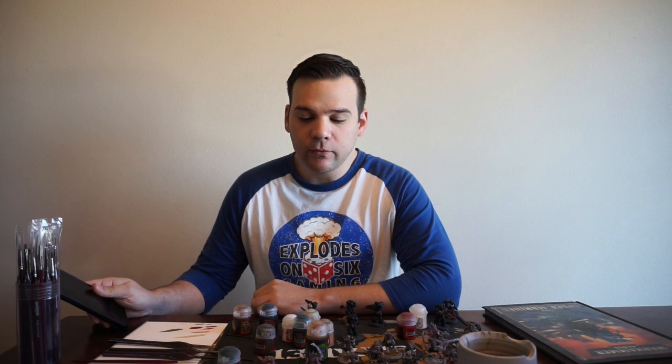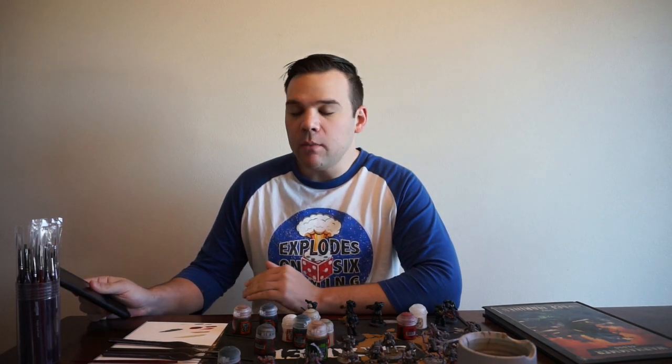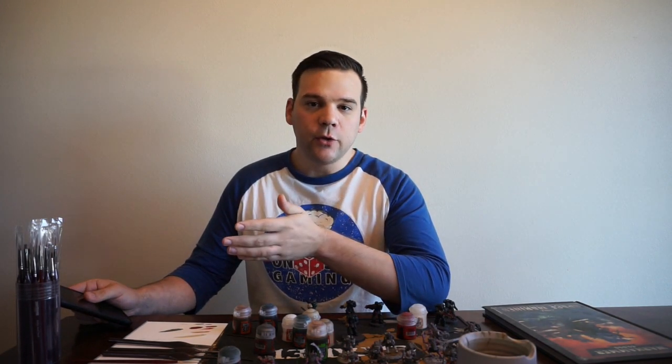Mark Noble, the guy that made this app, approached us not that long ago and asked if we could check out the app he made — Math Hammer. Basically what it does is you input on your phone the statistics of the unit you're using to attack against the unit that's defending, and it'll spit out the probability of doing wounds or how many models you might be able to kill.